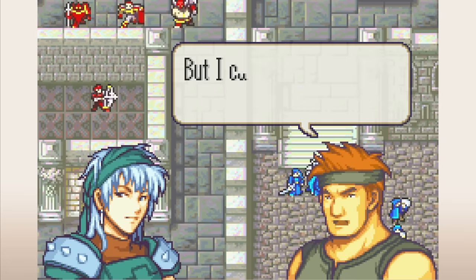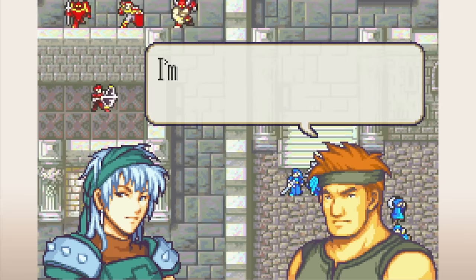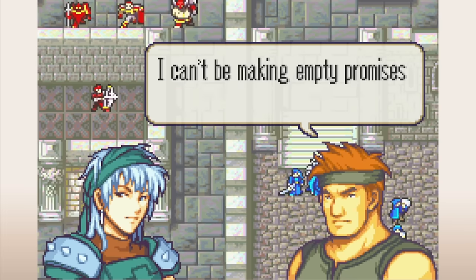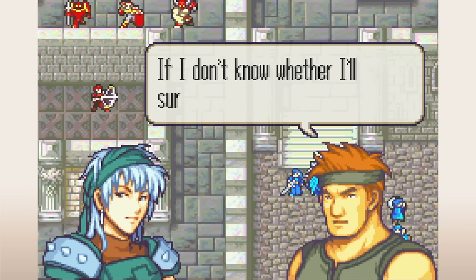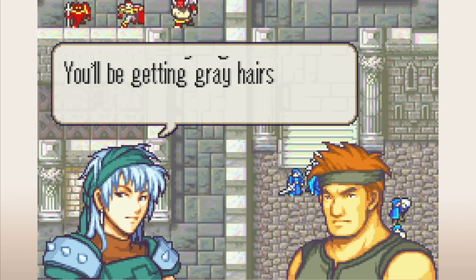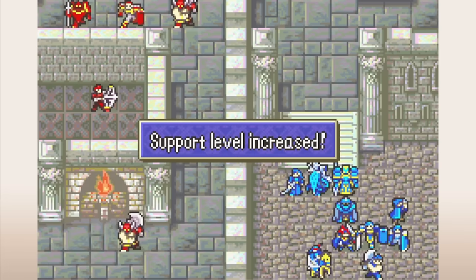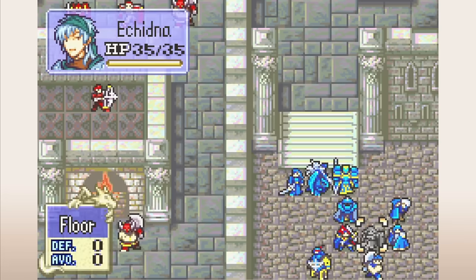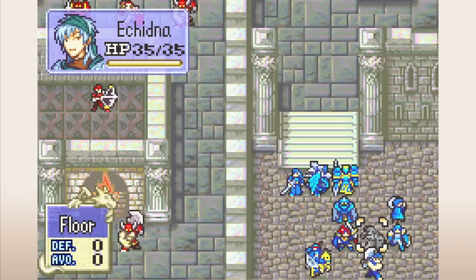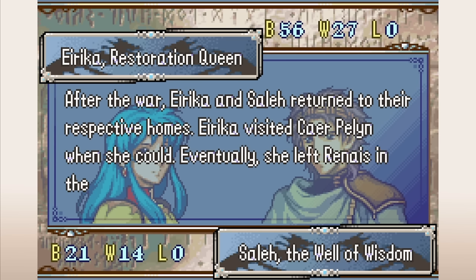One other major addition to supports in this game is paired endings. When you finish FE6, if Roy had an A support with a character, they may have a special paired ending — Shanna marries Roy in her ending if she A supported him. In FE6 these paired endings were limited to Roy, but FE7 and FE8 would expand them to other characters as well. FE7 was basically my introduction to shipping and fandom shipping wars — people used to get really heated about who Rebecca should marry.